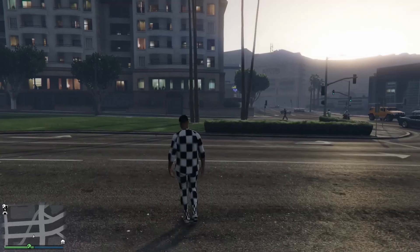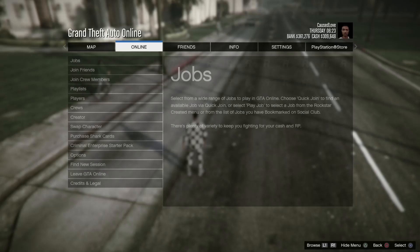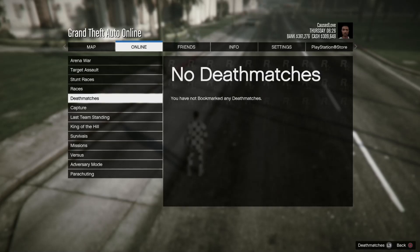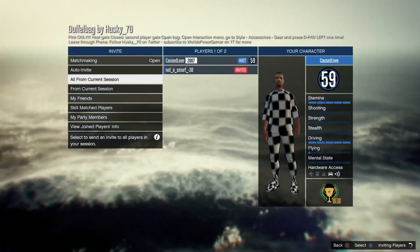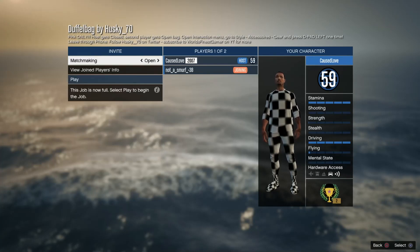So let's get straight into the video. The first thing you have to do is load up a friends-only session or an invite-only session. You're going to have to open online, go to play jobs, and go to more. Now you're going to have to make it set to last team standing. You're going to have to start this mission up. You need to bookmark the job of the duffel bag that you want. I will have all the jobs in the description showing which duffel bag corresponds to which job. Make sure you watch the video before bookmarking the job so you already know what to do.